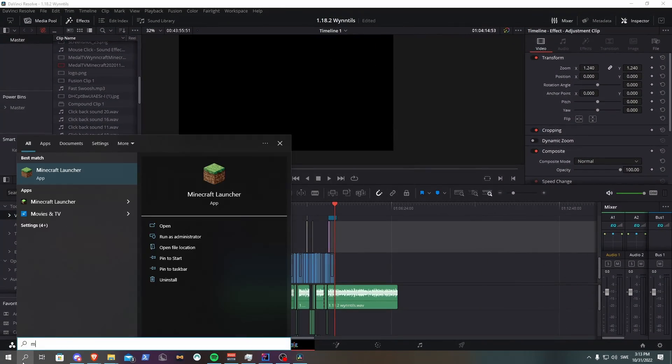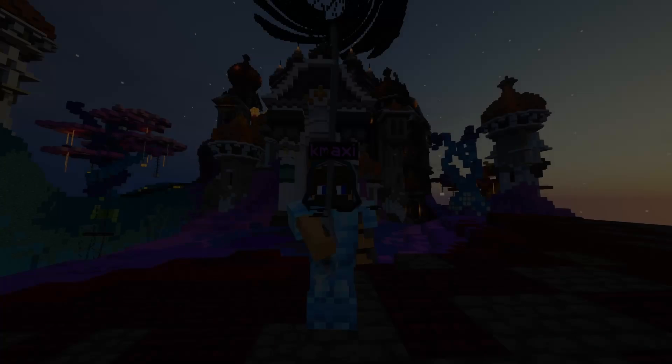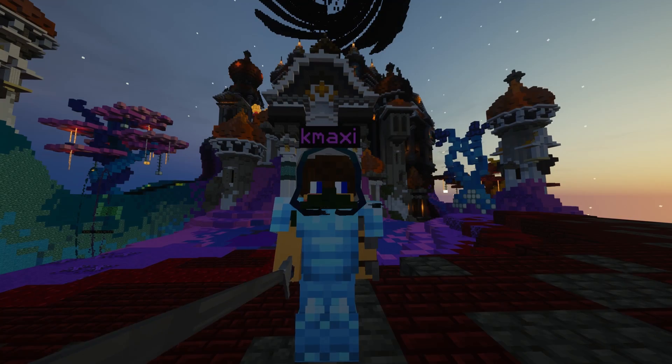To now play the game, just start the Minecraft launcher, select Fabric Loader 1.18.2, and hit Play. Now that we have this mod installed, let's take a look at it in-game.